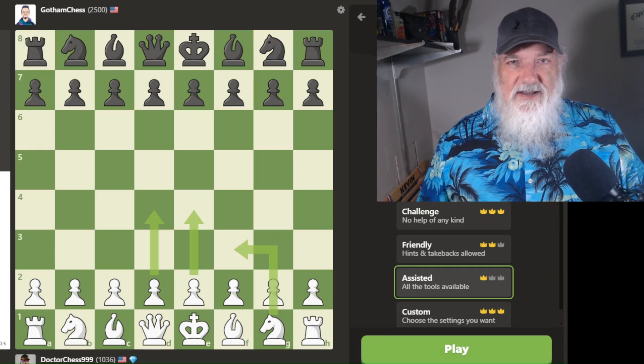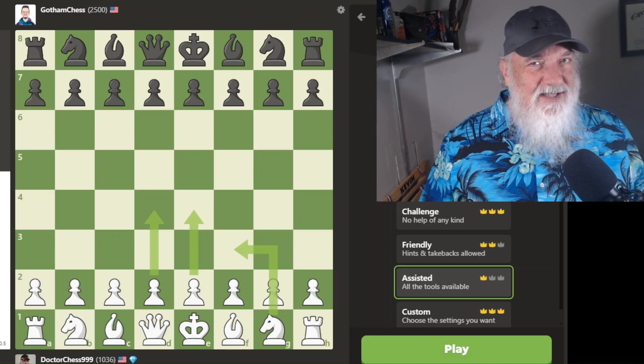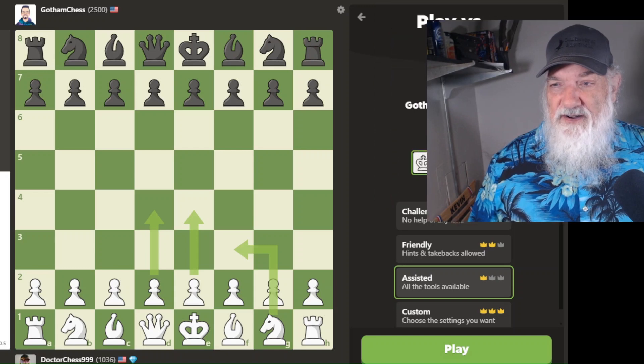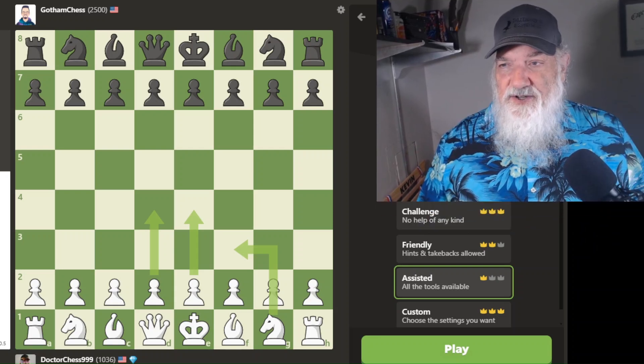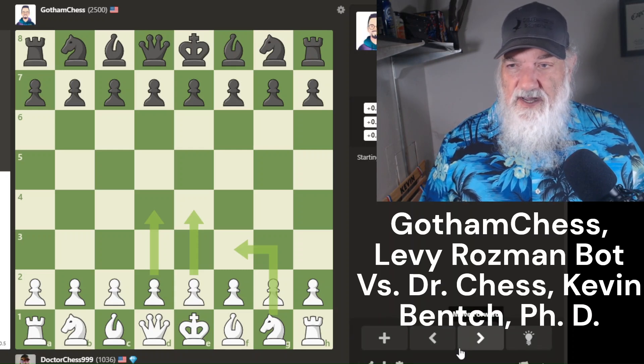In this video, we'll be playing Levy Rosman of Gotham Chess — well, not really. We'll play his robot from Chess.com. We're going to use the assisted option. You can play a bot with the assisted option where you can win one star, or friendly where you get takebacks and two stars, and then challenge where you can earn three stars. Actually, if you play the friendly version and don't do any takebacks, you get three stars. So it's a lot of fun. Let's hit play and see what happens.